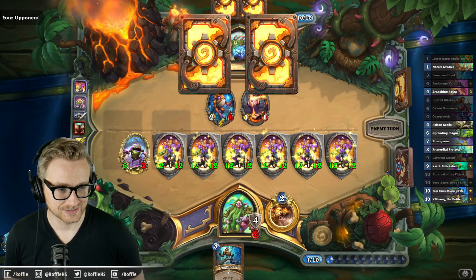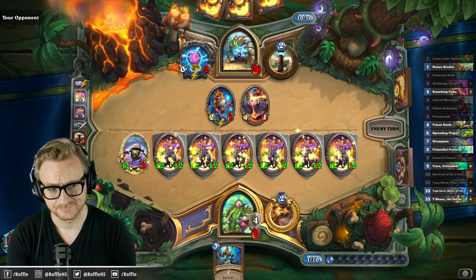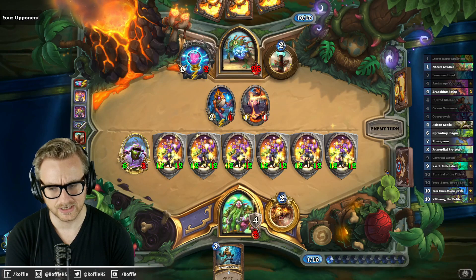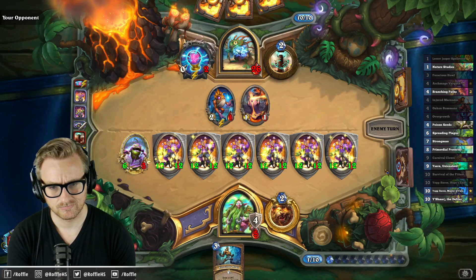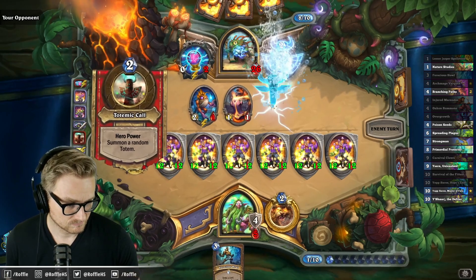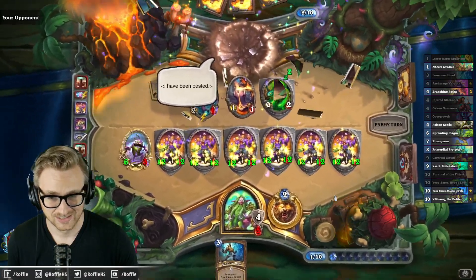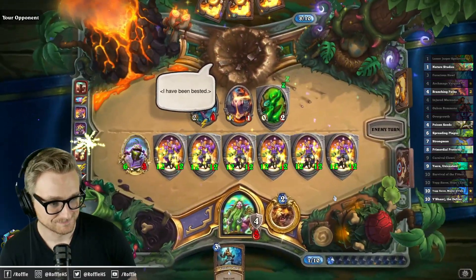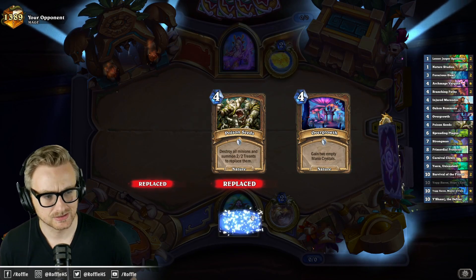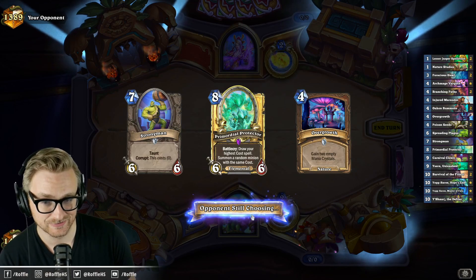Unfortunately, I think I accidentally hit Legend. Even if the leftmost card is Haggith's Scheme, I don't think it's been in hand long enough to activate, or to clear this board. I don't think that's gonna solve the problem! Maybe it'll be a Fun Mage — I've heard those exist. I desperately need it to be a Fun Mage so that I can survive for this Primordial Protector.